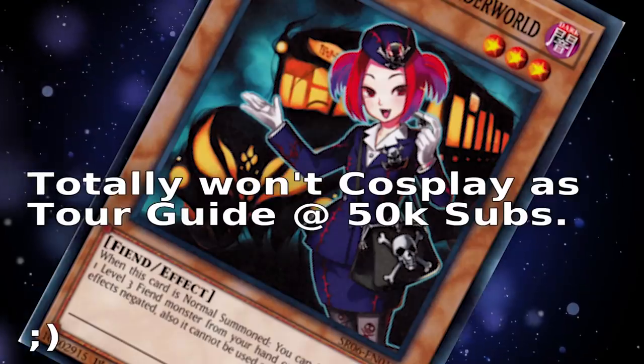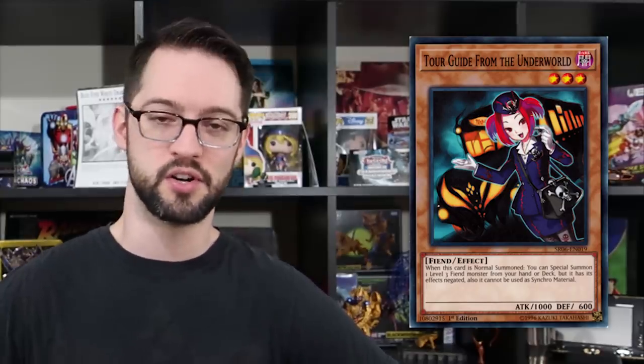Number 10 is Tour Guide from the Underworld, or any other kind of starter that gets your plays going. Tour Guide is a Level 3 Dark Fiend that, when normal summoned, special summons from your hand or deck another Level 3 Fiend. Its effects are negated and you can't use it for a Synchro Summon, so if you grabbed a tuner out of your deck you can't go that route. However, you can certainly use it for Link and XYZ plays — going into Needle Fiber, Cherubini, Dante, or any number of really good cards you need to get your plays restarted. A powerful starter is a fantastic top-deck to swing the duel back in your favor.